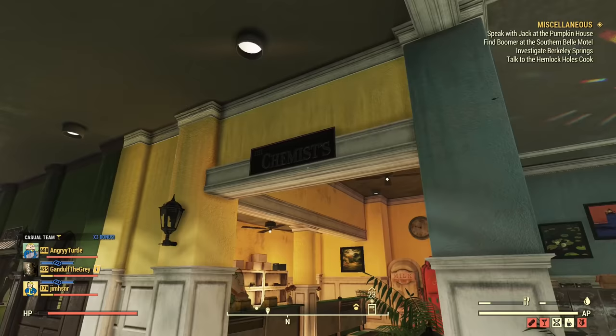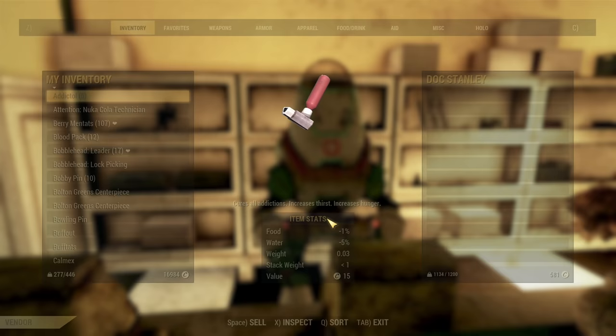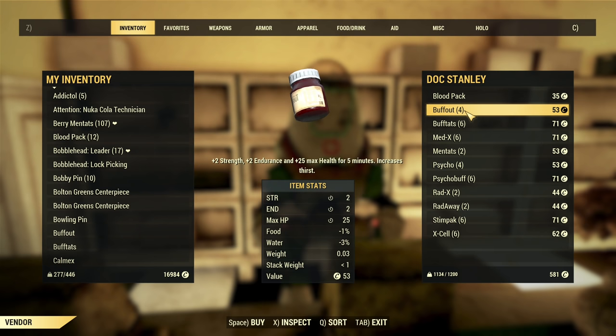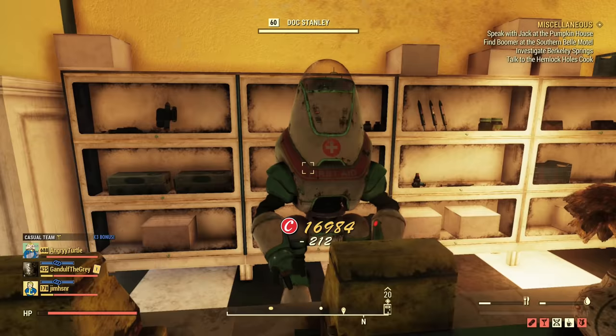Once inside White Spring Resort, head down to the shops alley. You are looking for the Chemist NPC — he will sell you some stuff. As you can see he has four Buff Outs, and he's nice because he's usually holding a decent quantity of chems. We'll buy those four Buff Outs.